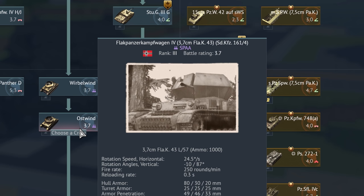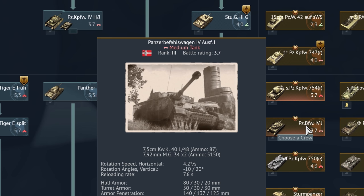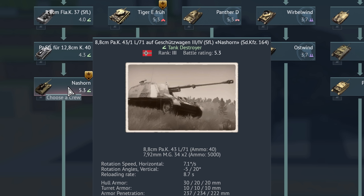This is the Flakpanzerkampfwagen 4 3,7 cm Flugabwehrkanone 43 Sonderkraftfahrzeug 161-4. Here we have the Jagdpanzer 4 Ausführung F Sonderkraftfahrzeug 162 — Jagdpanzer meaning 'hunting tank,' it's a tank destroyer. Panzerbefehlswagen 4 Ausführung J — Befehlswagen is essentially the command vehicle. These were specialized versions of tanks equipped with better radio equipment, designated for the commanders of the tank groups.